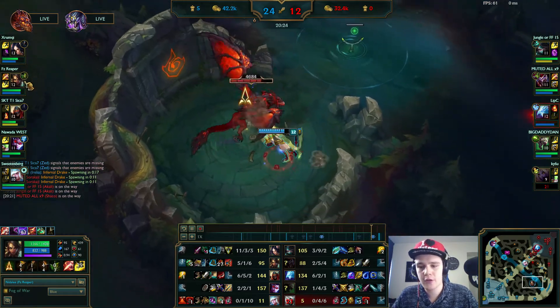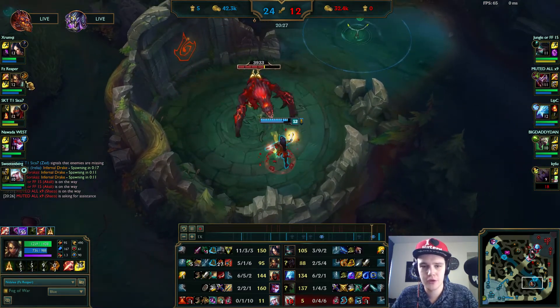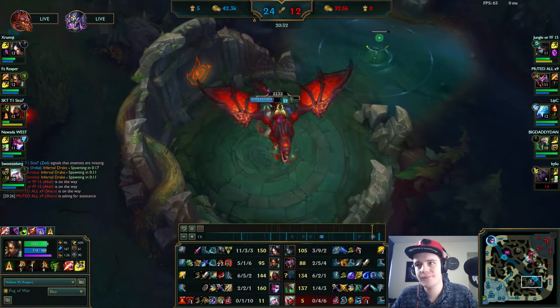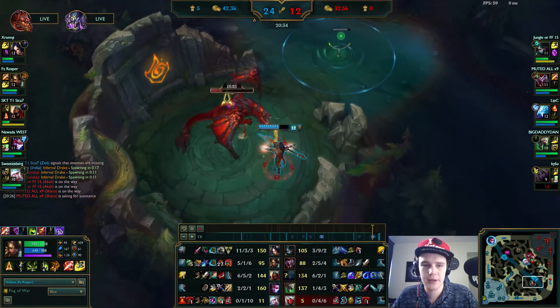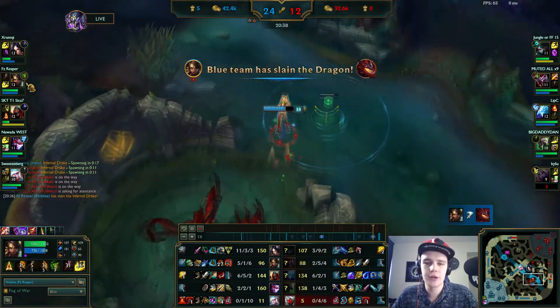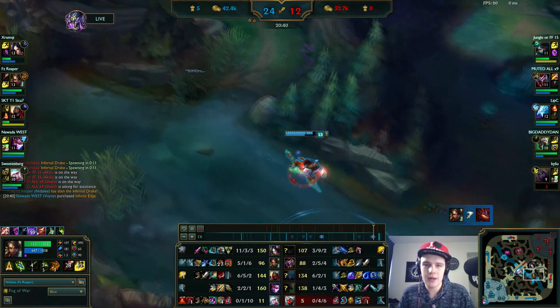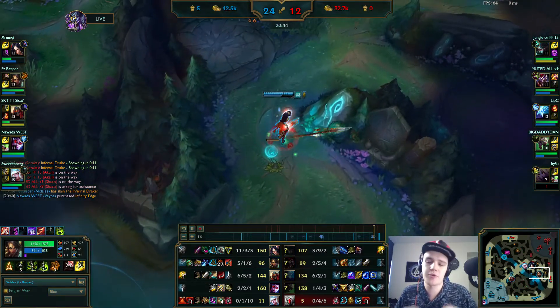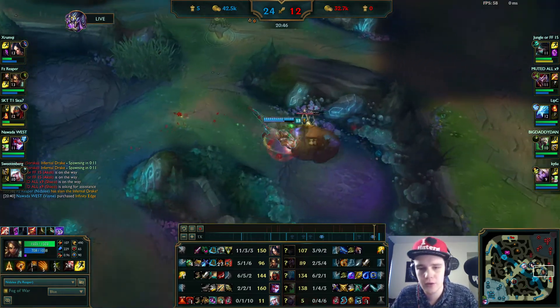Infernal dragon spawns, so I'm like — alright, let my team do their thing and I'll just solo this real quick. It's a really good dragon to pick up. There is no better dragon in the game really, scaling into the later stages, than Infernal. Every little bit of damage is going to matter in teamfights a lot, and this is going to help us snowball even further over these teamfights.